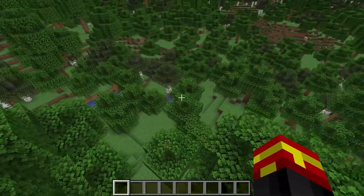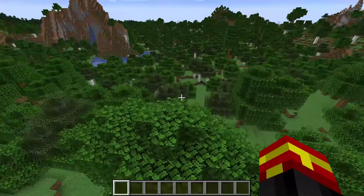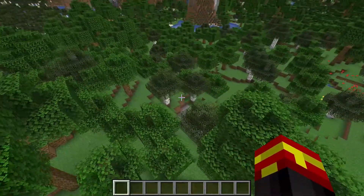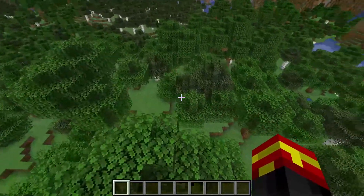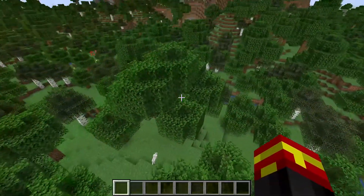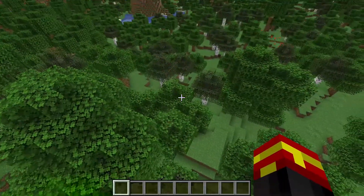Naturally within the Minecraft world, you find Amethyst Geodes between Y Level 0 and Y Level 70, so there's no point checking within mountains or peaks — it needs to be underground. Each chunk, so each 16x16 area, has just under a 2% chance for a Geode to spawn. So they're not the rarest thing ever, but they don't appear in every chunk.